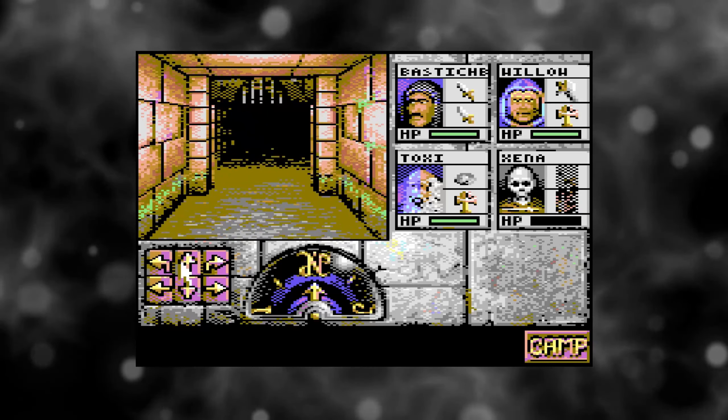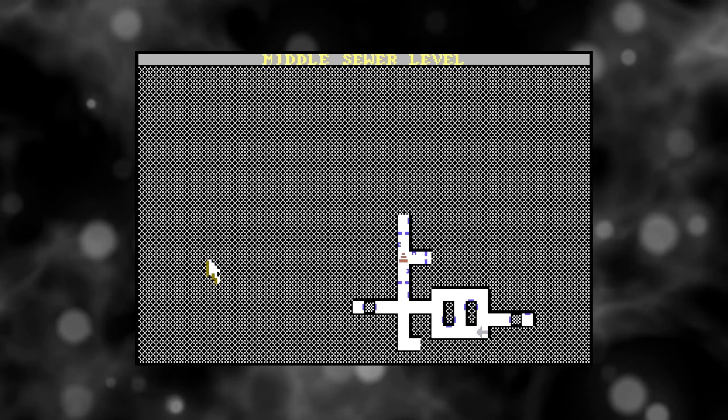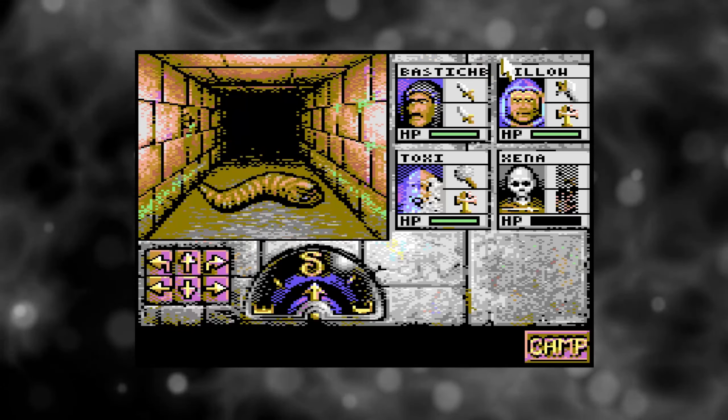In fact, it's got even more options, with the team's excellent implementation of an automap feature which you can switch to at any time — so no more need for pen and paper. And this truly makes the game way more accessible.